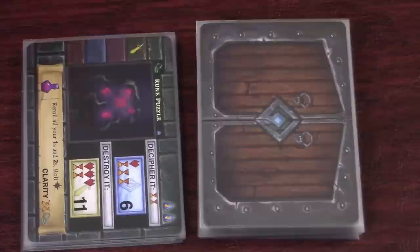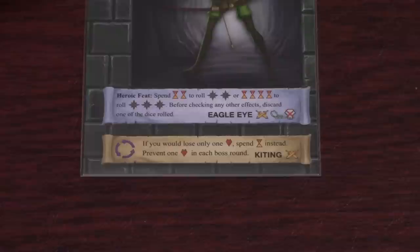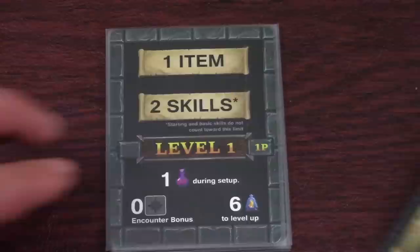After you pass an encounter you gain loot which will make your hero stronger. You can use the defeated card to gain an item which will add more dice to your pool or increase your health. You can gain a skill which will help you manipulate your dice during encounters. You can gain experience to level up and increase your item and skill limit. Or you can discover a new potion to use later in the game.